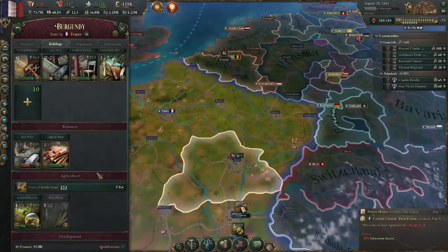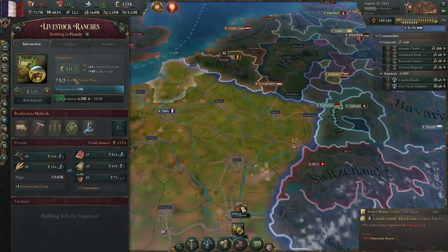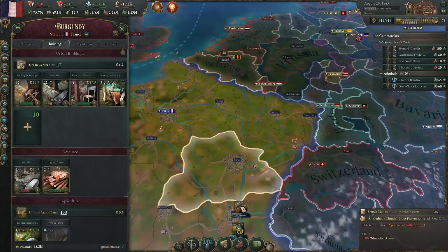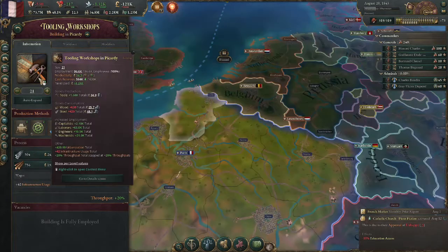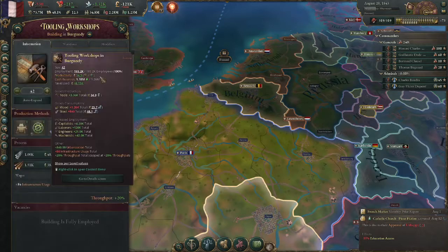There are fewer peasants available. To further compare, I built a livestock ranch in each location — one in each. Comparing wages: 8.71 versus 7.91. That actually shows that having more buildings does not affect the wages — it is the workforce that affects the wages. If someone knows the actual reason for the wage difference, please tell me, but that's my conclusion.